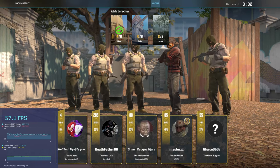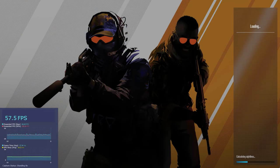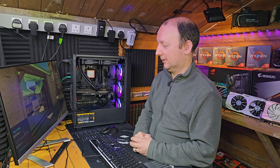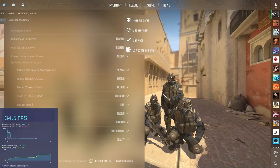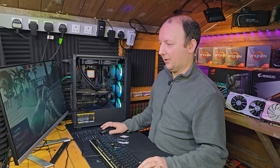We're in the low to bottom 50s there, so I think we can make that better by changing the preset to medium. I think we can get our average and 1% lows over that 60 FPS target. Going up here, selecting medium.